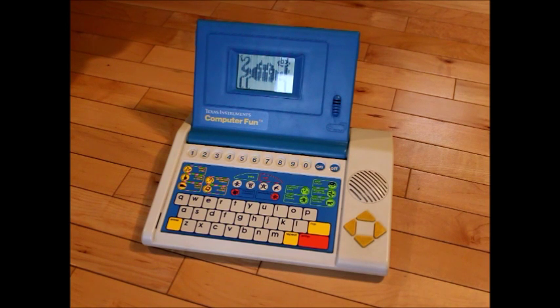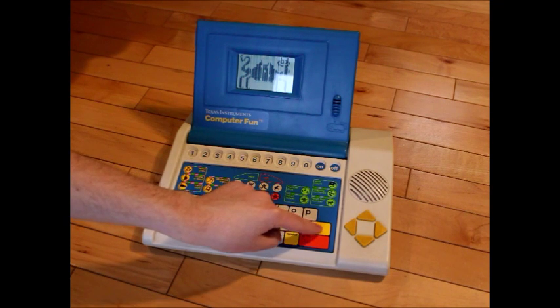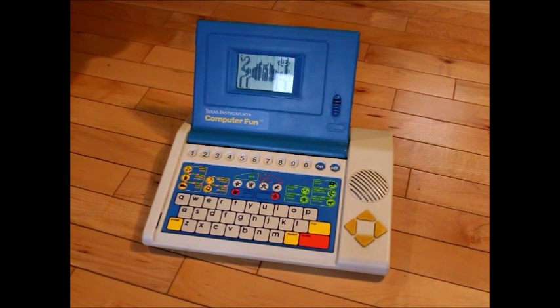Make a creature with five spots. Press the flip key, then press enter. Are there five spots? Say yes or no. Two plus three equals five.